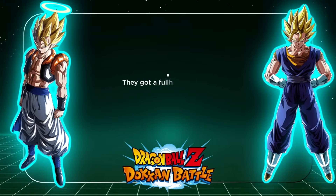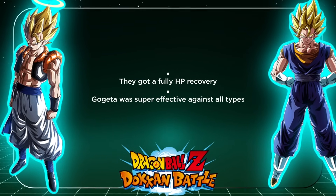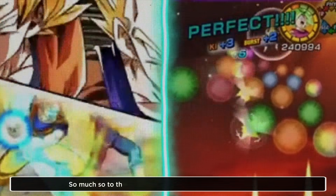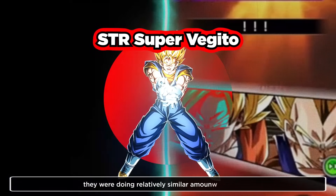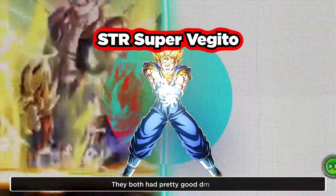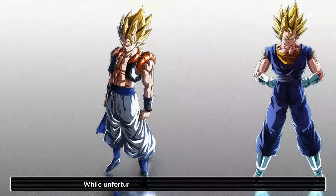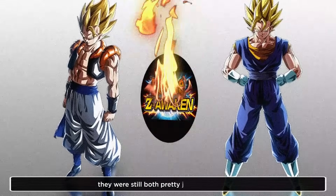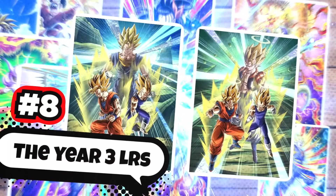Prior to EZA, they got a full HP recovery. Gogeta was super effective against all types and Vegito countered, leading him to do a lot of damage — so much so that when STR Super Vegito came out, they were doing relatively similar amounts of damage. They both had pretty good defense and pretty good damage as well. While unfortunately their EZAs did not age very well, they were still both pretty decent on release. The year three LRs are good enough for number eight on this list.